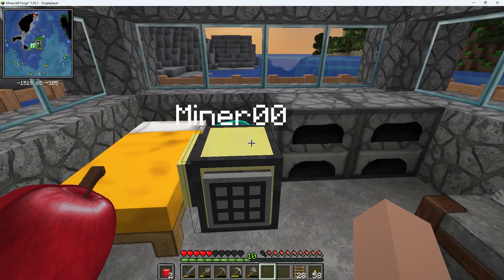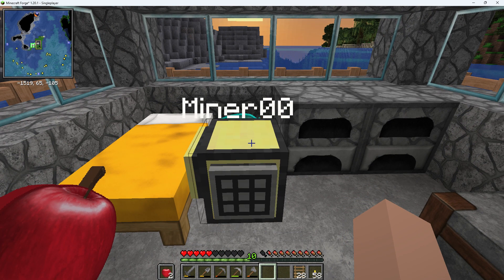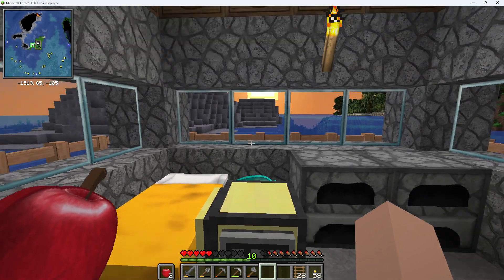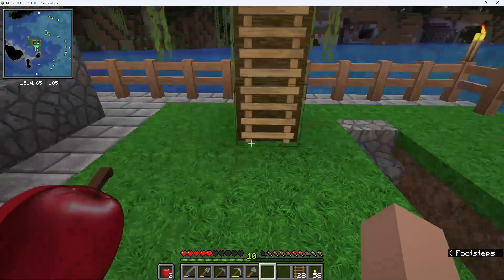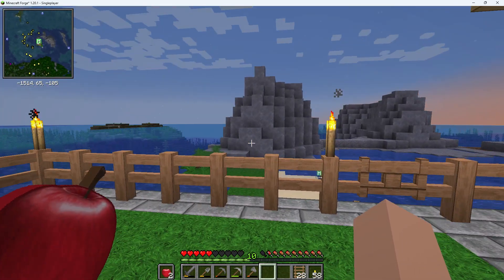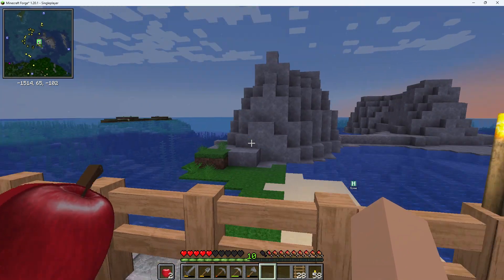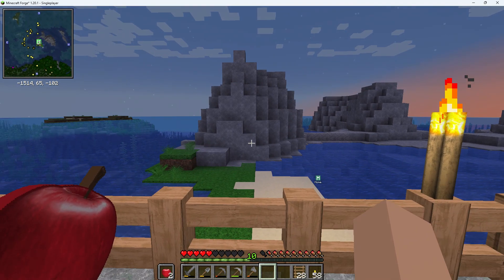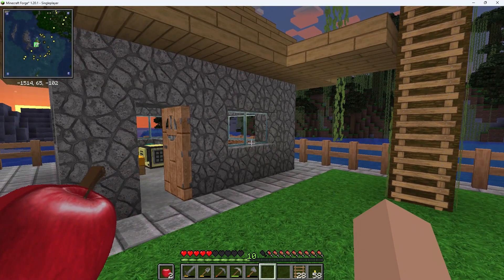So I will call it an end to this introductory video. Starting on the next one, we'll be refuelling the turtle. I've used most of the wood in this area here apart from one tree. I've got a bunch of saplings so I want to go and create a tree farm, possibly using one of these areas here. We can also mine out some minerals at the same time. So that will be next episode.